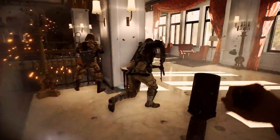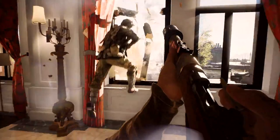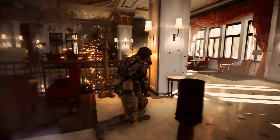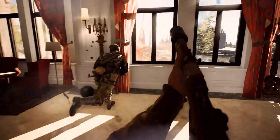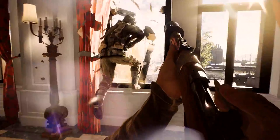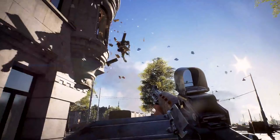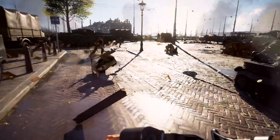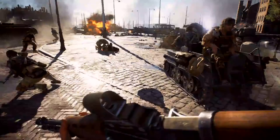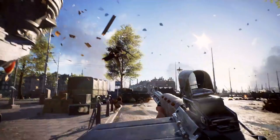Moving inside one of the buildings we get a look at everyone's favourite gadget in Battlefield games, the grenade launcher. This looks to be built onto the end of a Lee Enfield rifle, almost making it a makeshift grenade launcher rather than one that was purpose built, which is quite interesting to see. As the soldier drops out of the window we see the soldier on the ground holding the FG-42, a rather iconic weapon from World War 2. This, personally, is one I cannot wait to try out.